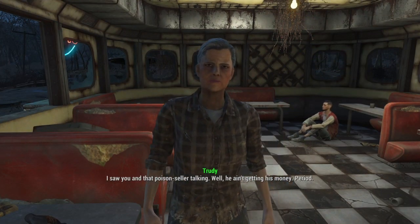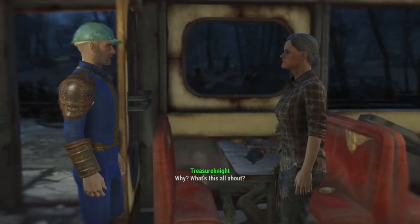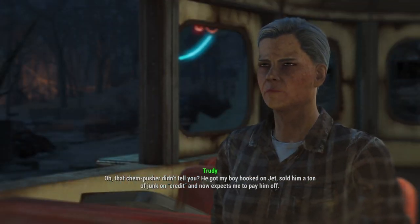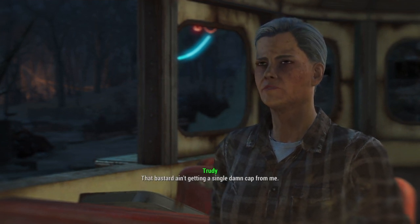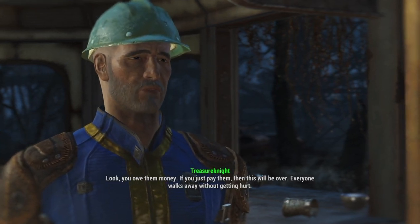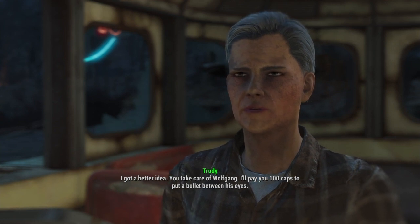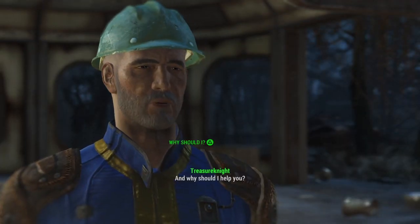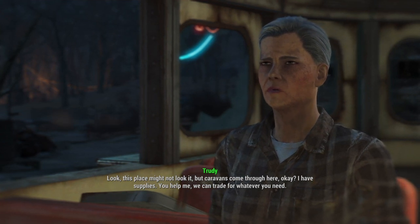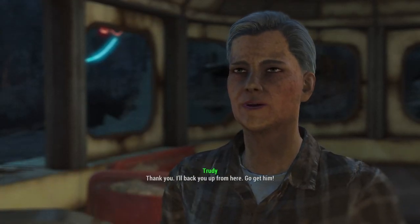I saw you in that poison cellar talking. Well, he ain't getting his money. Period. That Ken Buescher didn't tell you? He got my boy hooked on Jet, sold him a ton of junk on credit, and now he expects me to pay him off. That bastard ain't getting a single damn cap from me. Look, you owe them money — if you just pay them, then this'll be over. Everyone walks away without getting hurt. I got a better idea: you take care of Wolfie, I'll pay you a hundred caps to put a bullet between those eyes. The caravans come through here, you help me and we can trade for whatever you need. All right, Trudy, I'll get rid of him. I'll back you up from here. Go get him.